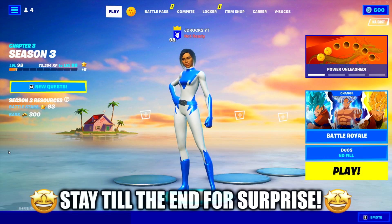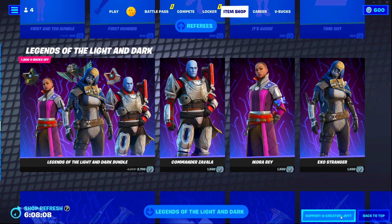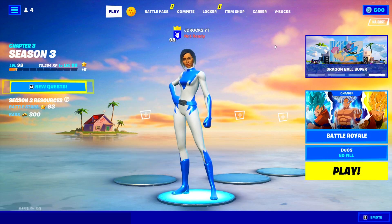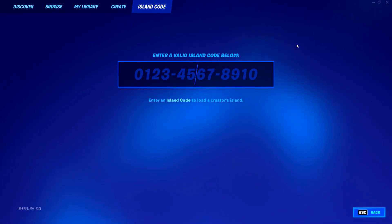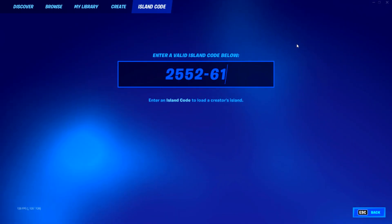Alright, make sure you're in the lobby. There will be a support-a-creator code menu where you have to type in a creator code, so let's do that in advance. Go to the item shop and type in my code JDYT — only if you support me. After that, go back to the game selection menu, go to island code, and go inside Creative. Type in the island code shown on screen: 2552-6191-8362.